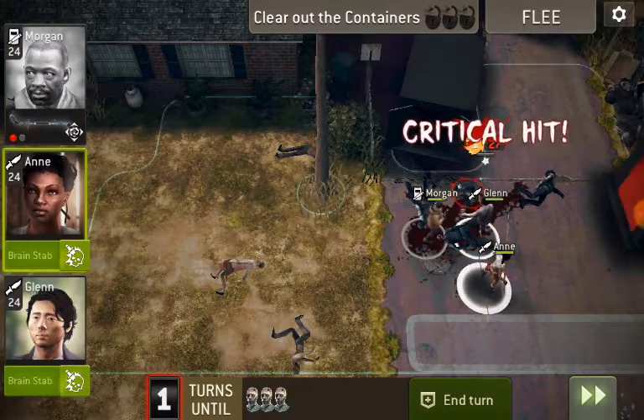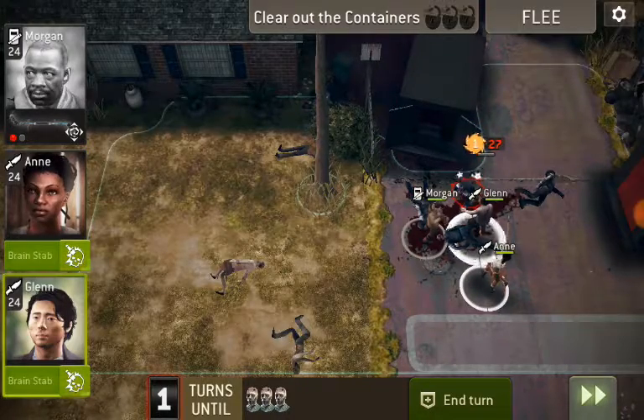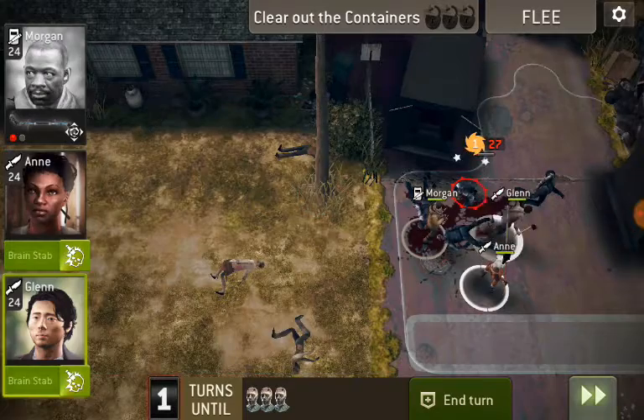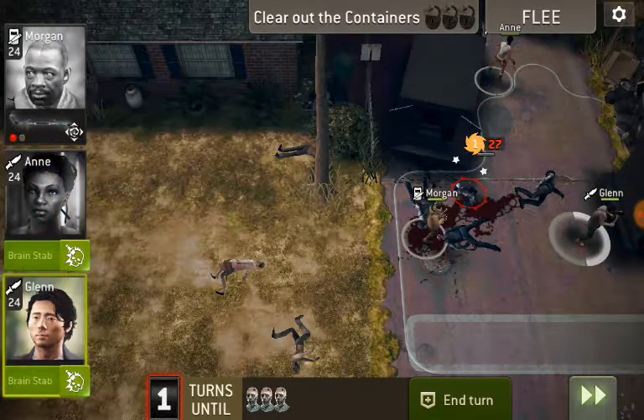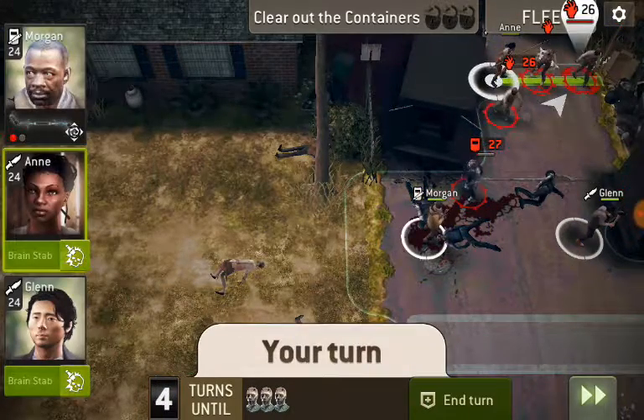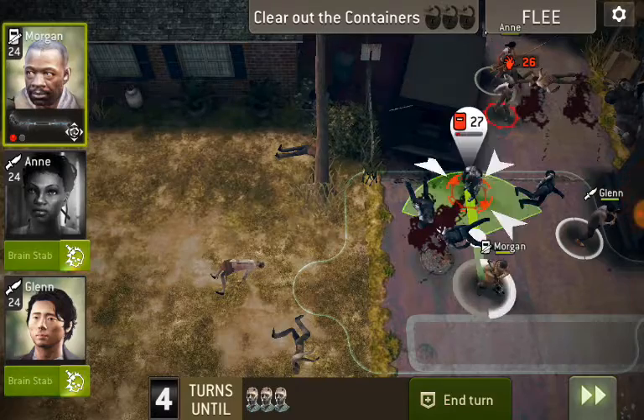We're going to get a spawn here in a second. Morgan didn't take him out. Let's take care of these guys that are going to spawn. Alright, so we've got these two guys. Let's get Morgan closer to where we want them to be.